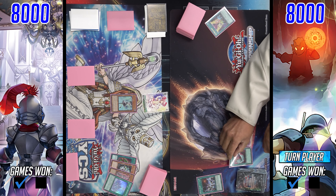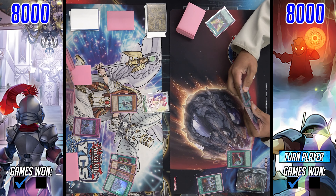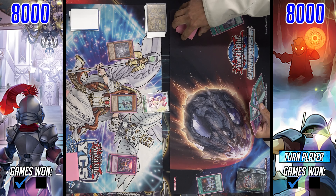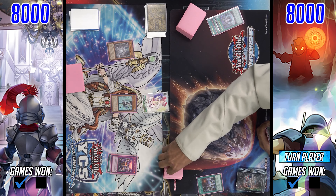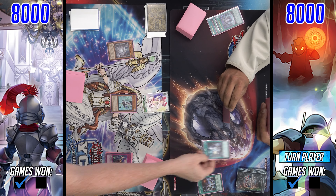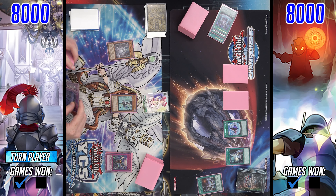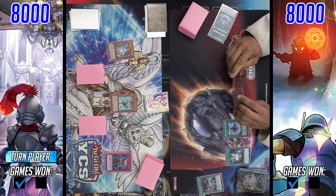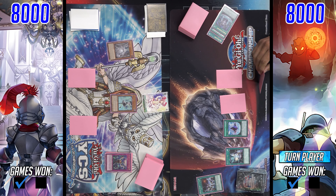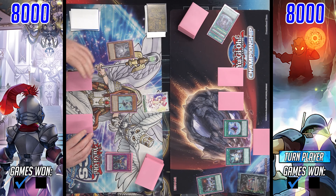Harpy's Feather Duster is also in hand for our Runic player — just absolutely strapped with insane one-ofs: Set Rotation, Harpy's Feather Duster, D-Fissure, and Metaverse. In response to the Harpy's Feather Duster, we see Welcome Labyrinth activate to summon Lovely Labyrinth from the deck, and all the spells and traps get wiped. Runic then activates Runic Allure — each time a quick-play spell activates, banish the top card of the opponent's deck — sets two, and passes. It's nice to see the Labyrinth player didn't play hard into the Duster this time, only setting two first, so still has cards to set on the follow-up and keeps tempo.